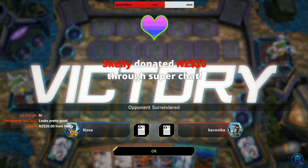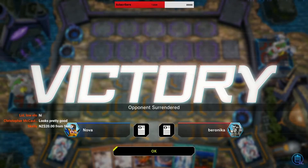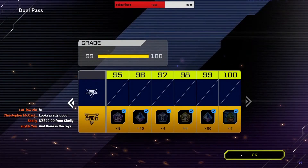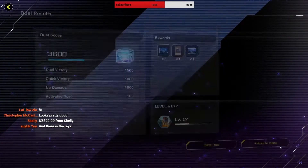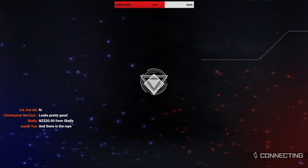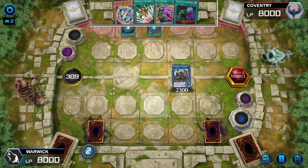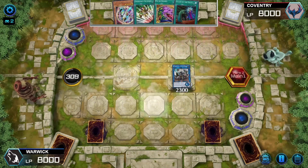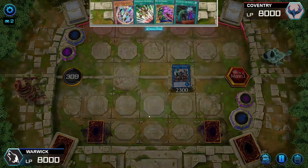Wow, hey, did we actually get a super chat? Oh my god, I was not expecting that — thank you for the super chat donation! You didn't even leave a message, but thank you very much for that. Z20 — I don't know what currency that is, but that's my first ever super chat ever, so congratulations and thank you very much! And yeah, I basically had access to the field, and they just tried to surrender immediately. It feels good to be ahead, doesn't it? They just can't do anything about it when I go full combo on their next turn.